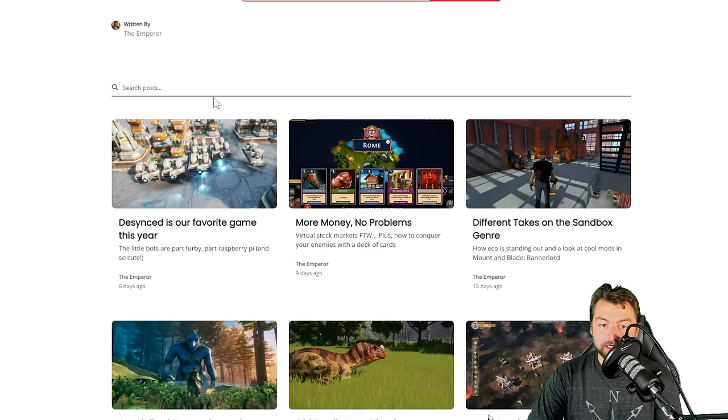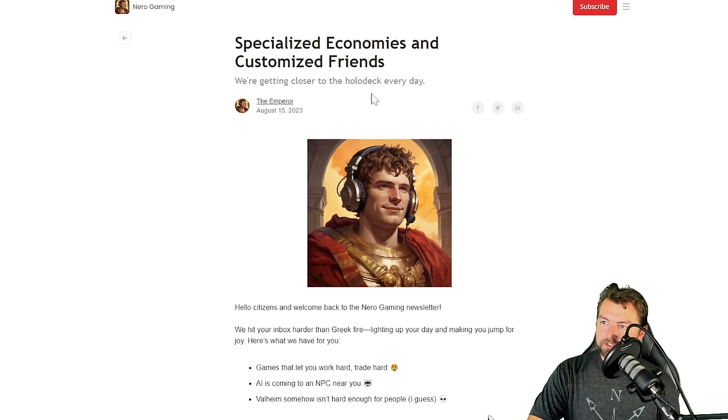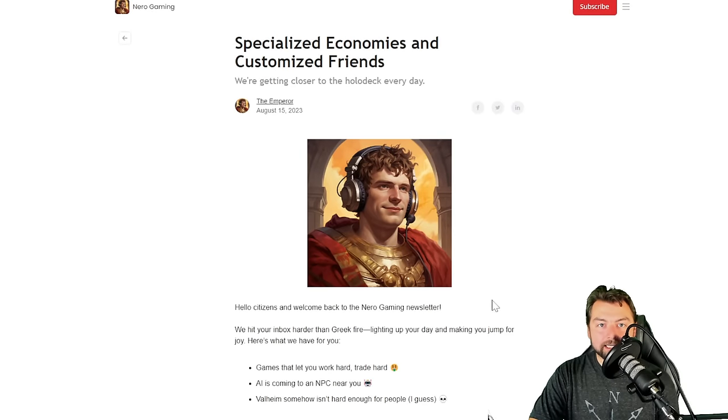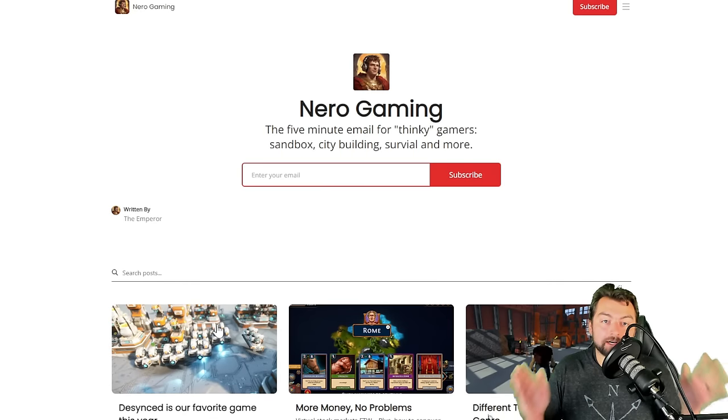That's where Nero Gaming comes in. As a simple newsletter, twice a week it's going to cover new games, as well as highlighting DLCs, mods, and other little details with sales that are interesting and going to help you figure things out for the industry. There are also some rather interesting stories that the newsletter includes, such as stories about how AI is changing things with MMOs, which is honestly just fascinating. It's free, so go ahead and use the link down in my description, or you can sign up by going to nerogaming.co. Just enter your email and that's it.